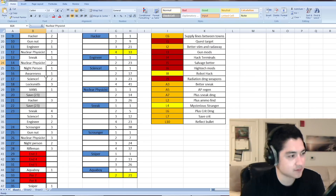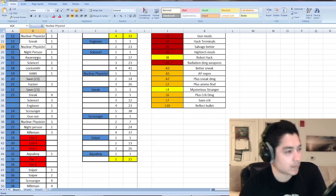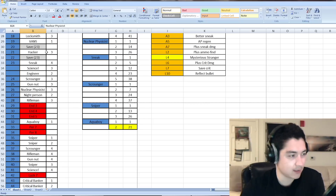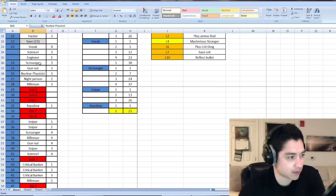Nuclear Physicist rank 2 at level 14, Night Person rank 1 at level 15, Awareness rank 1 at level 16 — though I'm not sure about that one yet. Science rank 2 at level 17, Locksmith rank 3 at level 18, Vans rank 1 at level 19 — also optional. I'm saving my level 20 point. Hacker rank 3 at level 21. Saving levels 22 and 23 — because at level 23 I want to pick up Sneak rank 4, Science rank 3, and Engineer rank 2 all at once.